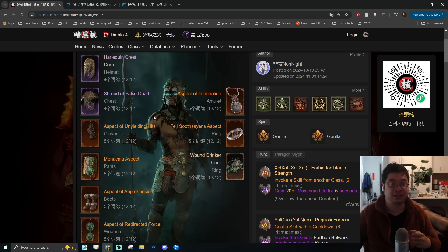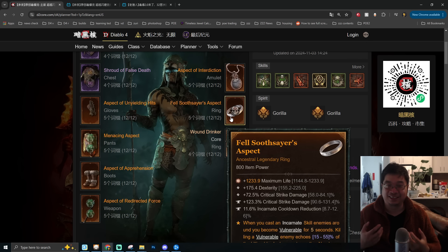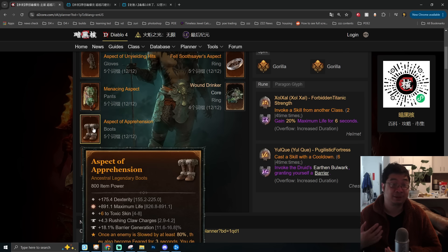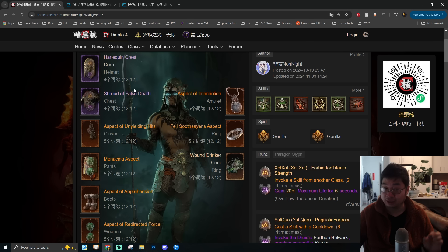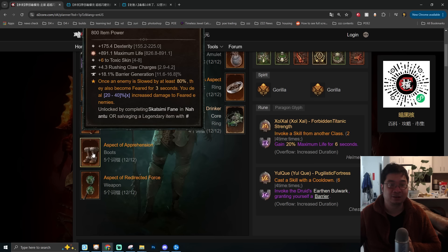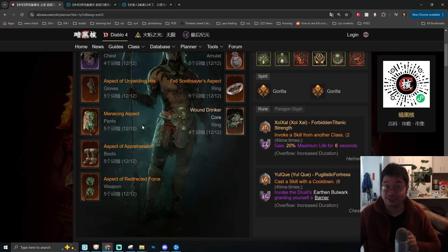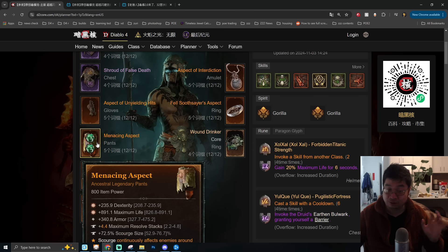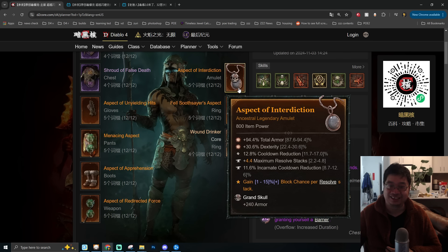We're getting Unyielding Hits for additional armor translated into additional damage, together with Felsayer which allows us to explode vulnerable enemies for additional damage. The Menace aspect on the pants allows us to constantly have scourge around while walking after casting a spell. The Aspect of Apprehension provides additional damage against feared enemies. For gear with tempering and crafting, we go for maximum life wherever we can together with additional toxic skin level — plus six toxic skin here, plus six here, and plus four here — a hefty boost to toxic damage.